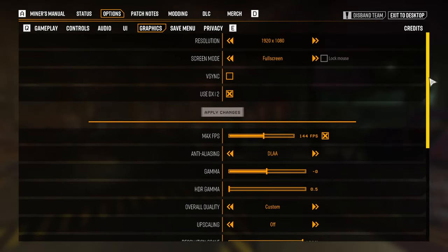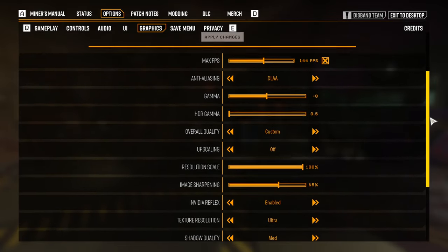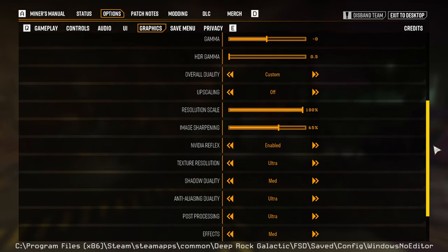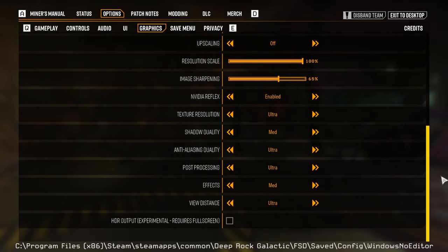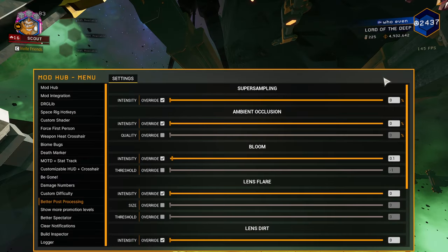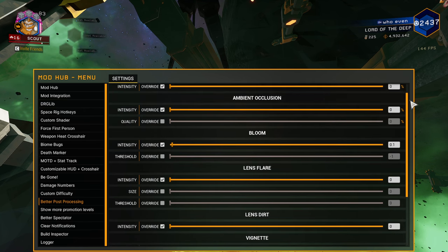Here are my graphics settings. If you want to see my system specs, I've put them in the description. Please note that my FOV has been set to 130 in the GameUserSettings.ini file. This can be found at the directory on screen. The better post-processing settings I use are here. Note that the bloom is set to 0.1, so that it's there, just very low.